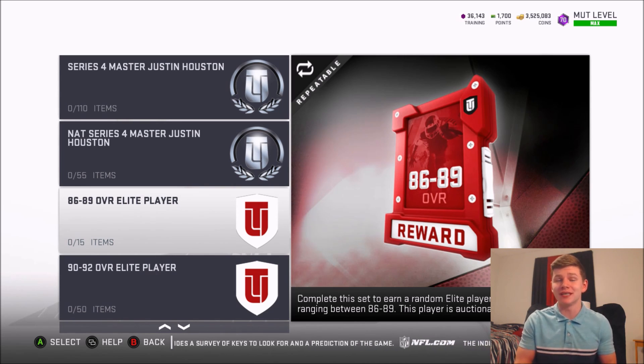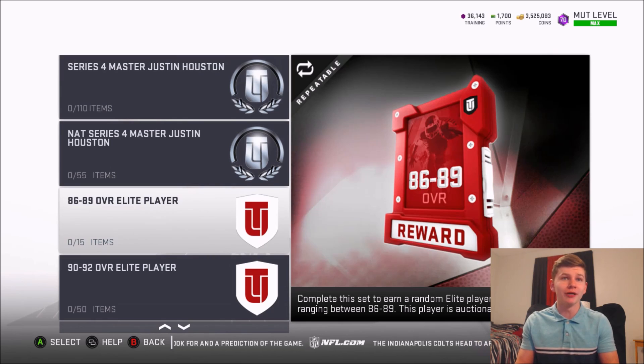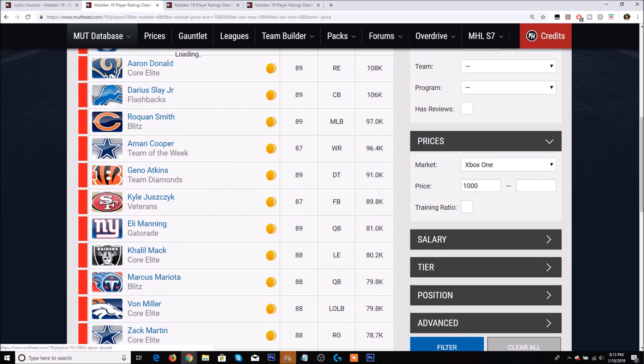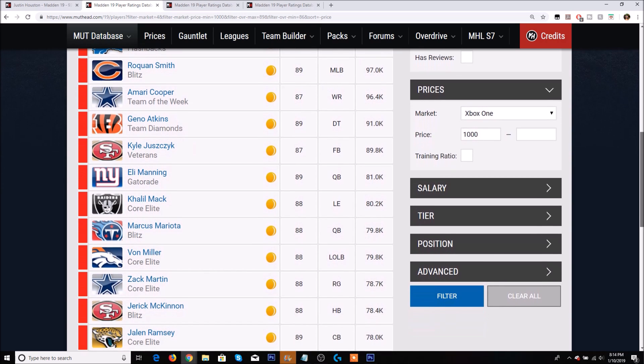Now the other sets we have are the 86 to 89 overall elite player pack, which only costs 15 trophies, and then the 90 to 92 overall elite player pack. Right now a trophy quick sells for 1,500 coins, so you're looking at about 22,500 coins if you just quick sell the trophies instead of doing this set. The best possible pull would be Aaron Donald, who's 108,000 coins — but I don't believe you can pull Team of the Week or Team Diamond cards from this pack.